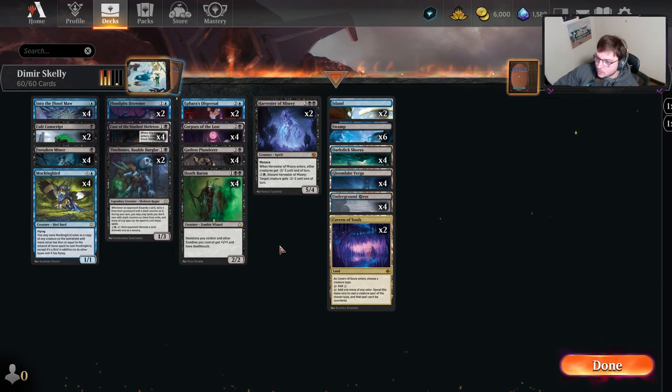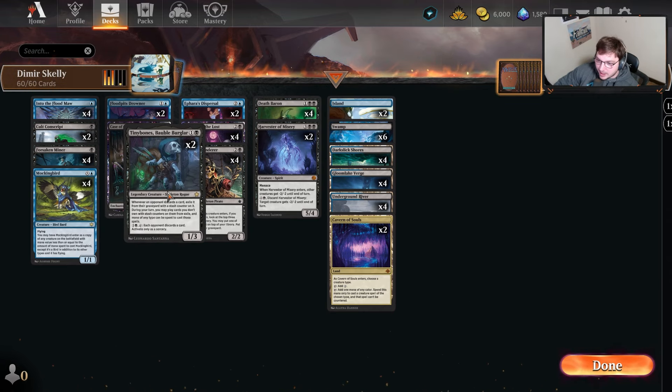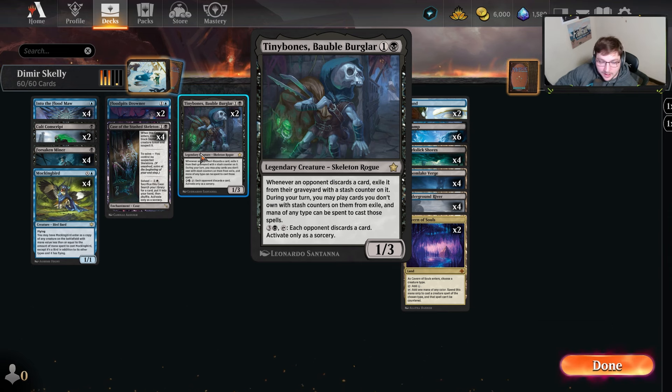In terms of just Skeletons, we get another Tiny Bones — the third active one in standard right now. Someone actually played Tiny Bones today, which was very cool; they had every card with Tiny Bones in standard in play. Whenever an opponent discards a card, exile it from the graveyard with a stash counter on it. During your turn, you may play those cards you don't own with stash counters from exile, and mana of any type can be spent to cast those spells. This is kind of a mainboard hate piece for hotdog gem piles, reanimate piles — things where your opponent's casting like a chart, draw two cards and discard. Tiny Bones works very well for that.